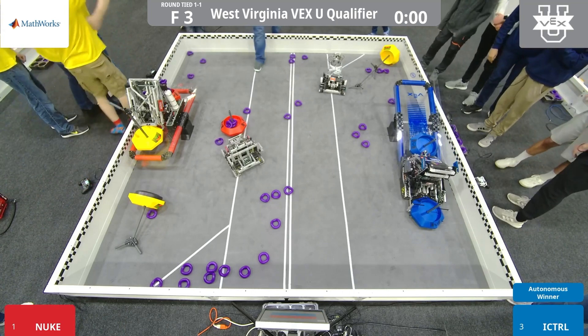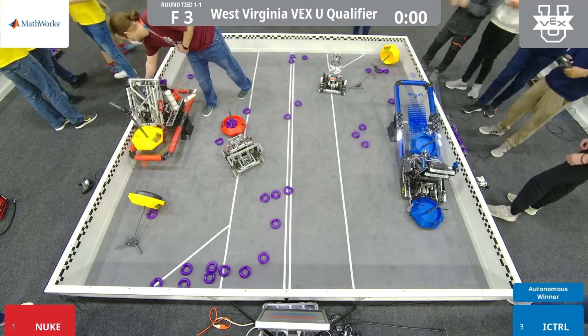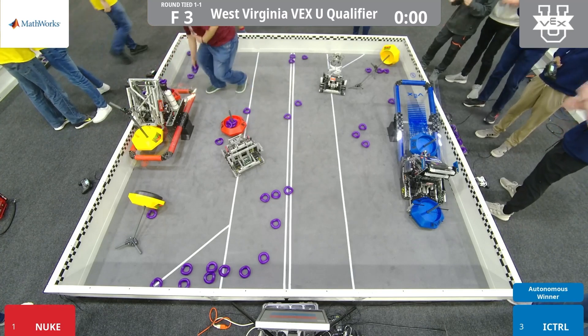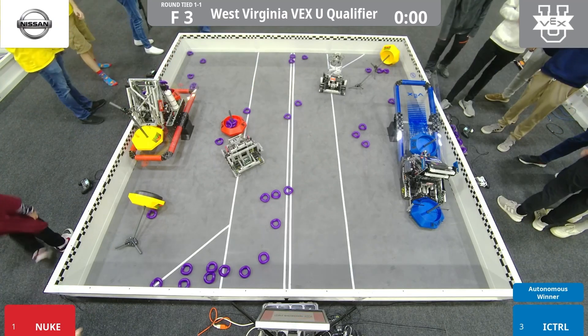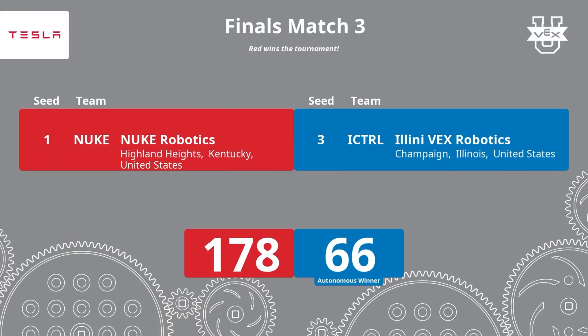We'll confirm that score and announce the results. We'll be back in just a few moments to give out some trophies. Scores are in — let's take a look. The red alliance takes it 178 to 66. Let's get a big round of applause for the Illini Vex Robotics.